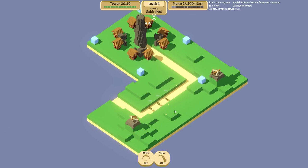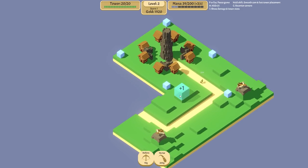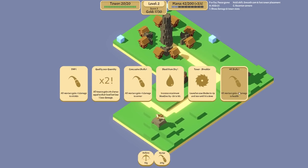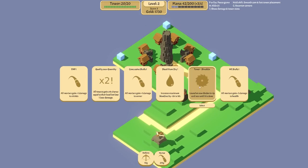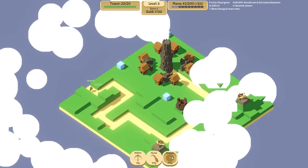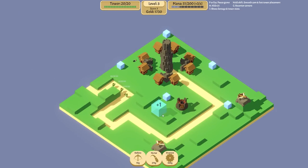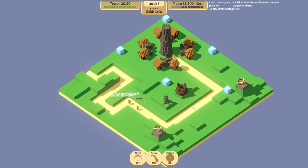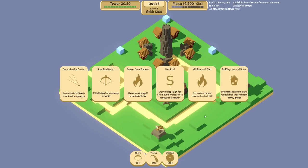Mortars do get increased range, which kind of makes me want to put some on the plus-three spots. I'm going to go ahead and get the shredder unit as well, put one of those down just about there. Here we go - we've already got three different towers: ballista, mortar, and the shredder.